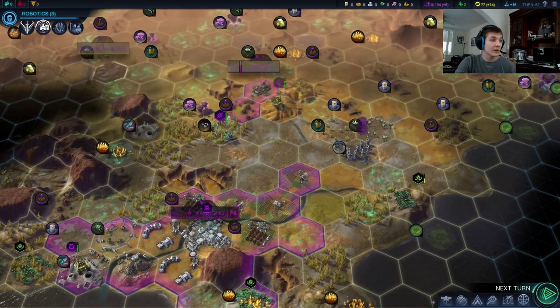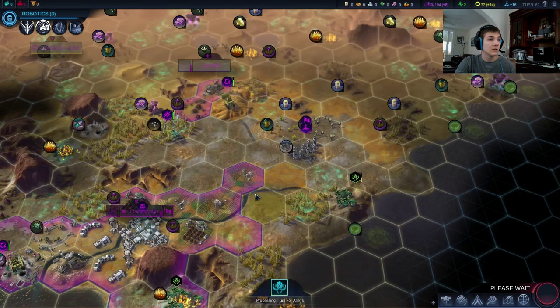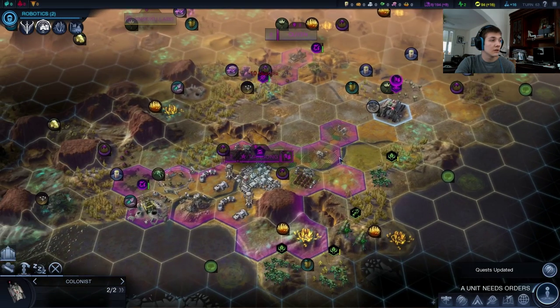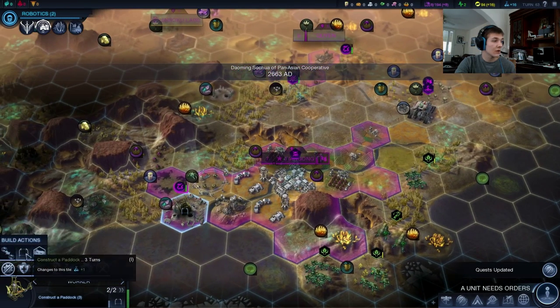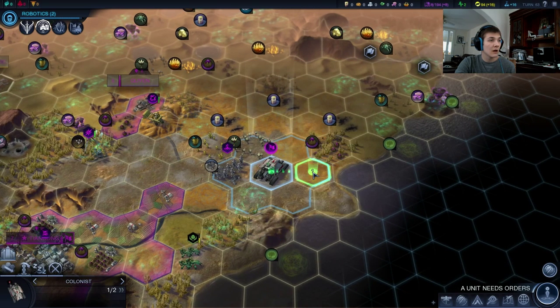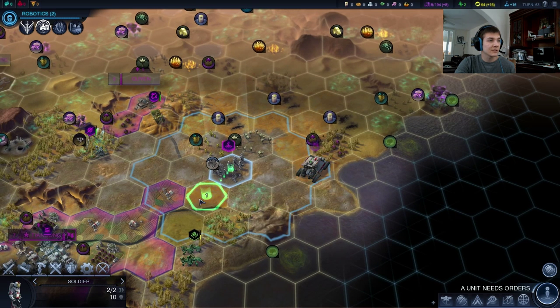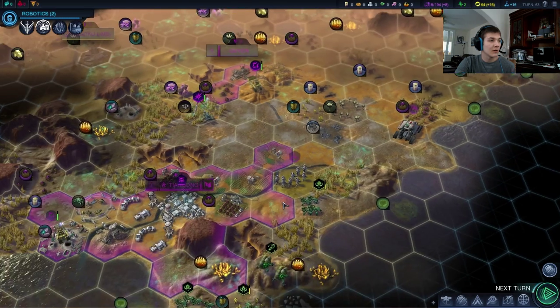Adaptive Sciences is really the goal here, because it is so good. Thankfully our worker over here is not going to attack, and we can bring our colonist into where we want to settle — right there. He doesn't really need my escort anymore.